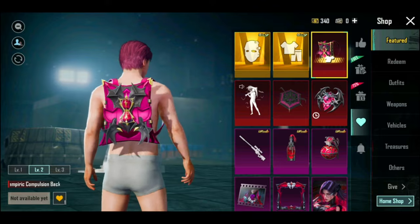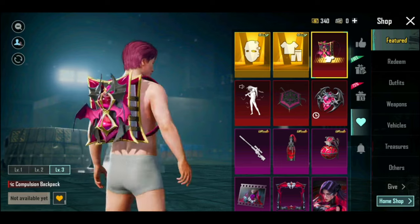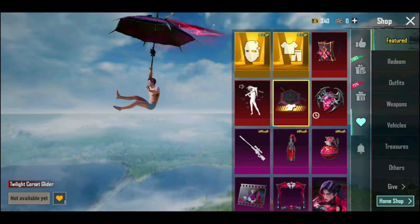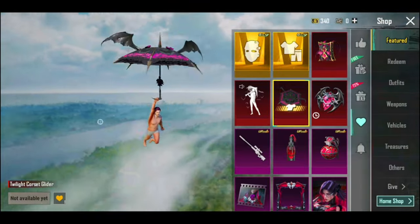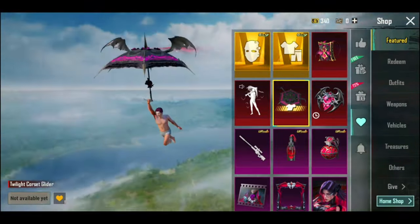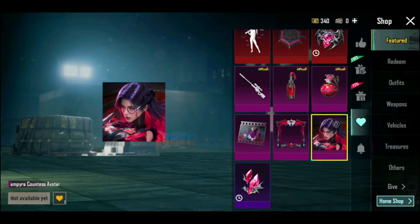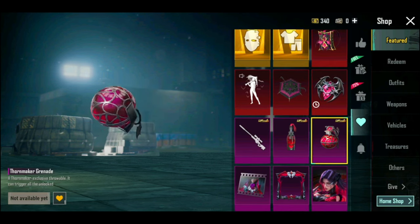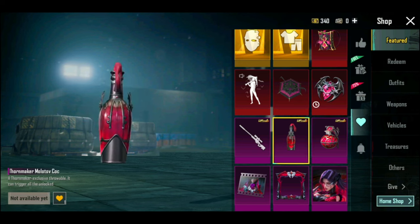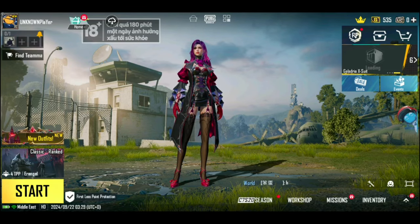It is a good backpack with its own look. The crystal has a 3.4 mode. The pink is a glider skin, a glitter skin, and a frame. The pink is dark, and it's got a Molto set.